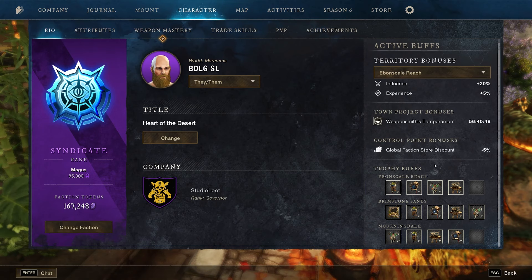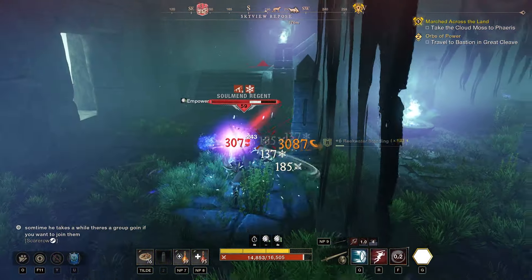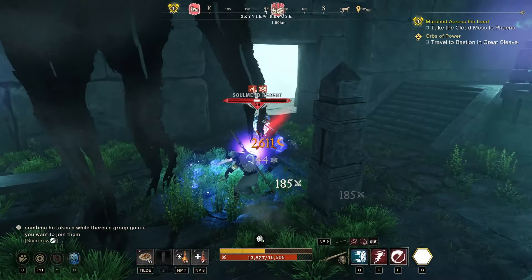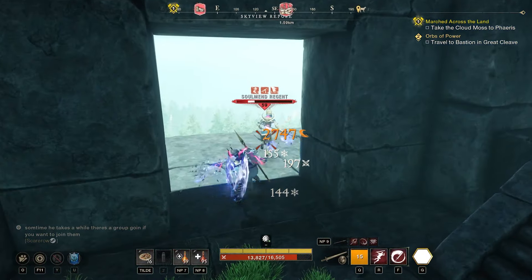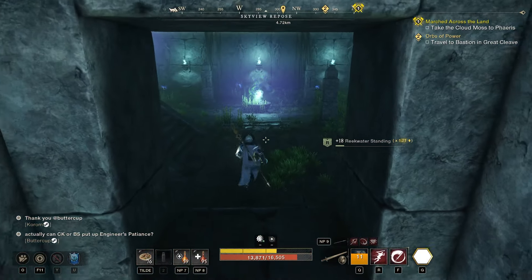The Ultimate Combat Trophy is a very late-game convenience item. Bear in mind that these are bind on pickup. Unlike the other major trophies in the game, you will not be able to craft one and then sell it later. So if you're planning on ever selling your major combat trophies, don't turn them into an Ultimate, because then they'll be bound to you forever.